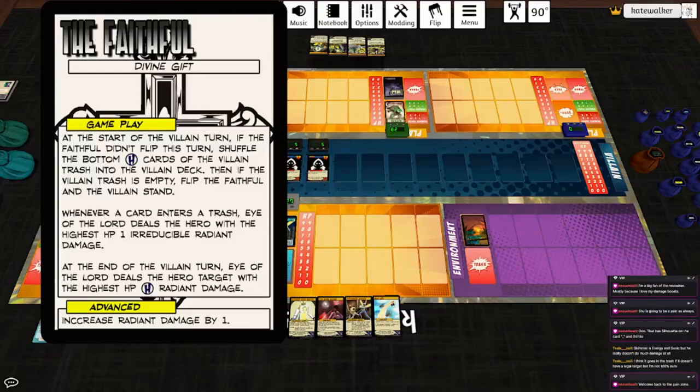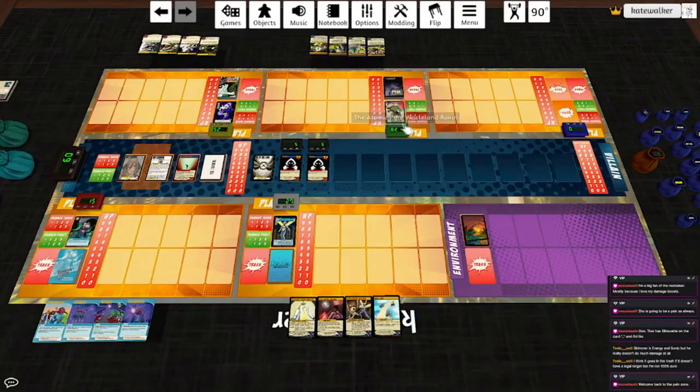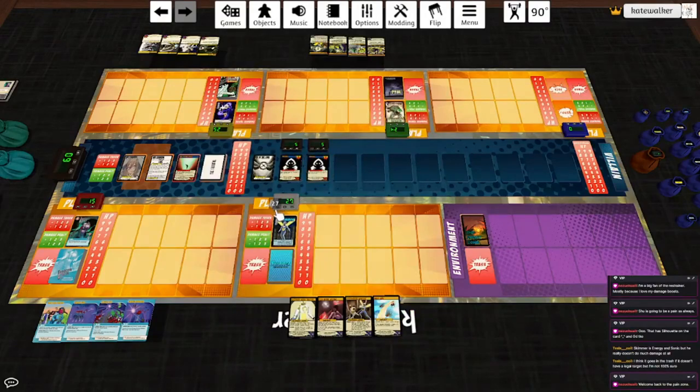Whenever a card enters a trash, I of the Lord deals the hero with the highest HP one irreducible radiant damage. That's a problem. And at end of the villain turn, I of the Lord deals the hero target with the highest HP four radiant damage. Highest is Pyre. Servants are dealing the hero target with the highest HP two melee damage. At least we can ignore them and focus on the Faithful if we so desire.